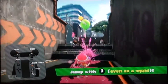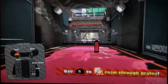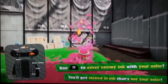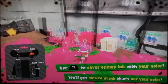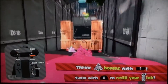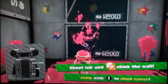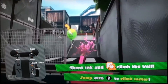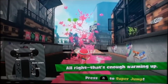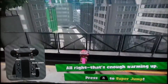We're just popping balloons. Come on. All right, enough warming up. Press ZL to Super Jump to Inkopolis Square. But let's look at this view — look at this city. Two years have passed since Splatoon for the Wii U.